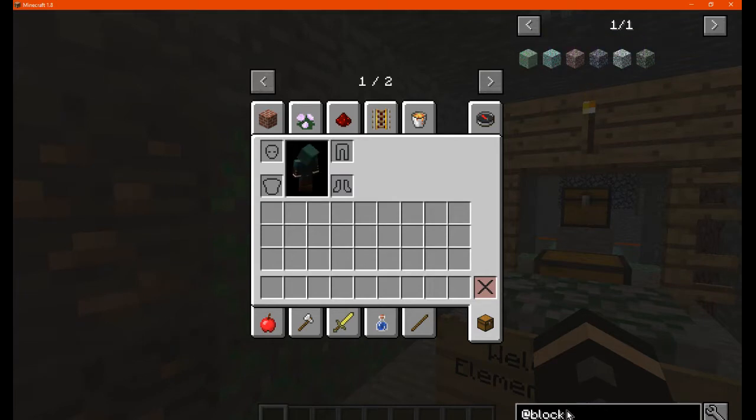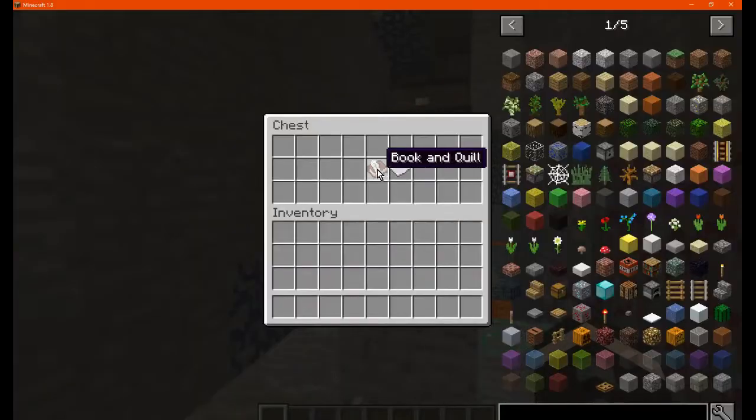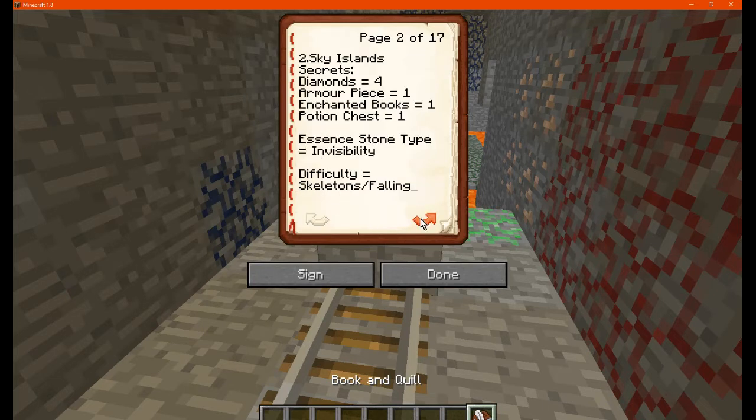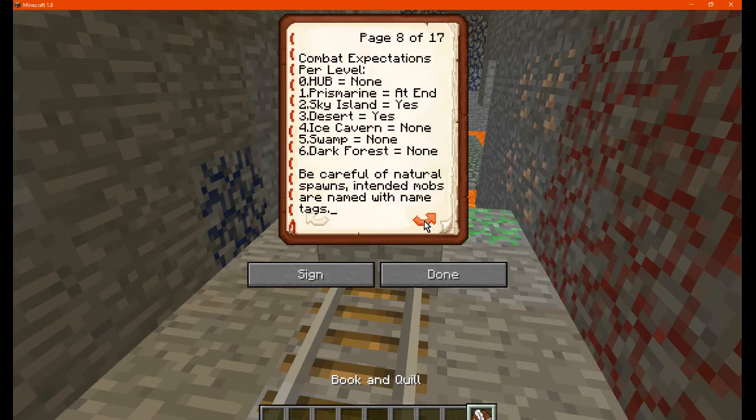So we'll see how we go. There are obviously 7 levels - I'll see how I go with splitting up the recording. Which is also to assist, whether it be secrets you want to use or what sort of elemental stone you'll get, which is the goal of the map. The difficulty being either parkour or combat. There's 6 levels, then there's the hub area, and then there's also a boss area as well, which has 1 or 2 levels - so about 9 levels technically.